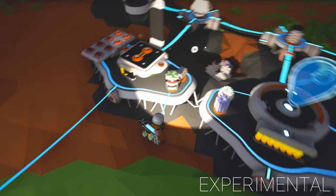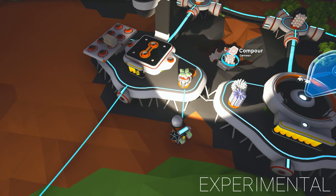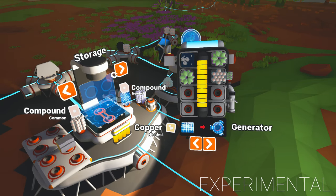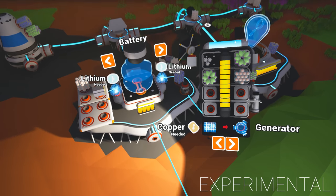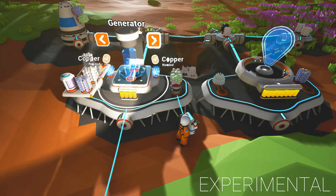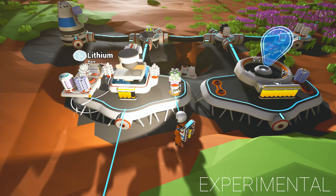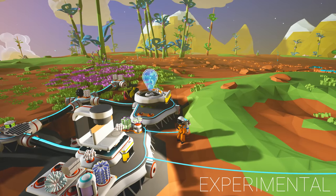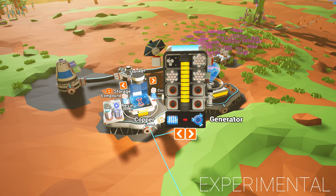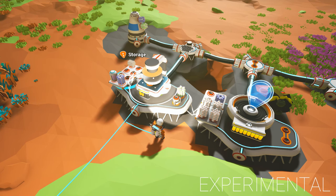We've got all this stuff down in the hole — we'll probably leave most of that there for now. Let's put our good stuff up here. There'll be things we want to print and make that will use some of these. A wind turbine, a battery — I think we only have one lithium. A generator, we could do that — we've got one piece of coal. We can make a seat, a solar panel. I'm going to make some more storage. If we find some more lithium I'm going to go grab some more research — I bet we'll find some. We can grab ourselves a battery, which will be fantastic.